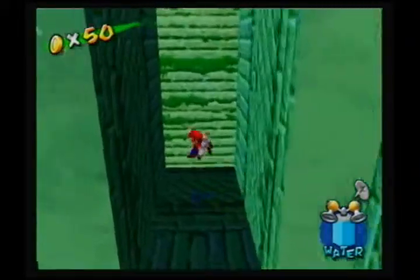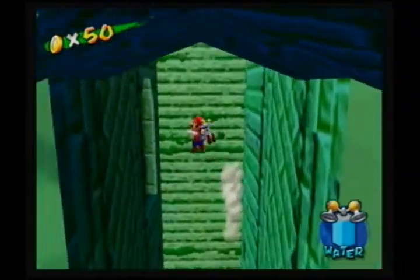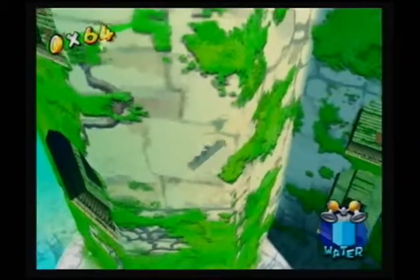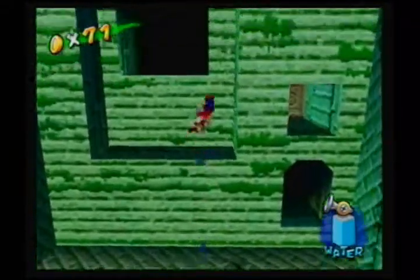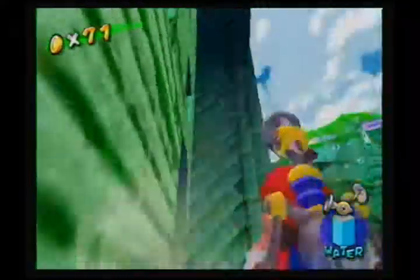Anyways, the main part of this whole level scheme is those terraforming things. There are a lot of them, and it's kind of weird. Basically, I want to spray them, and more times than not there's a blue coin inside somewhere. I'm not sure if there's something above that or not. Nope.